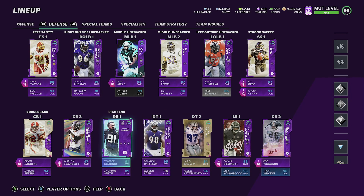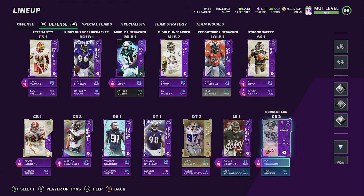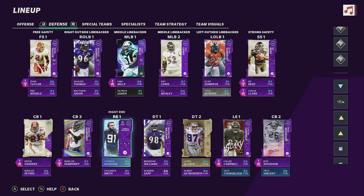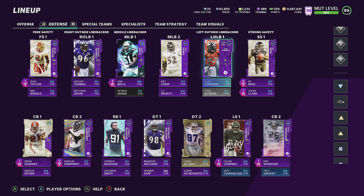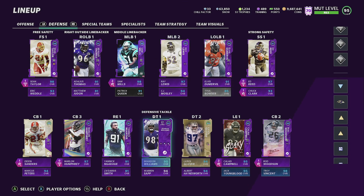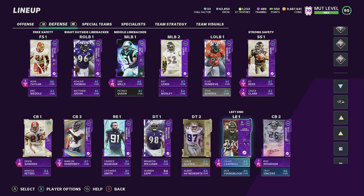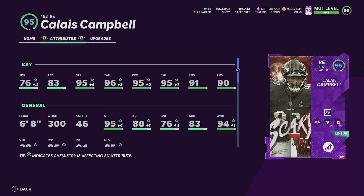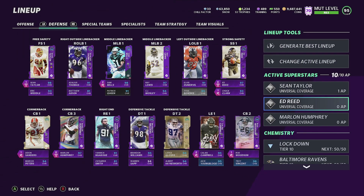Marlon Humphrey had to move down because Rod Woodson is too good. Marcus Peters is here, and Troy Vincent is in for the extra chemistry boost. Yannick hopefully gets an upgrade soon. If he doesn't, it's probably because they have Team of the Year planned for him. Brandon Williams is a great run-stopping DT. LeRoy Glover is team captain for boosts. Calais Campbell plays incredibly well as my rush DT with inside stuff.